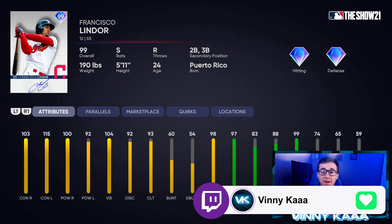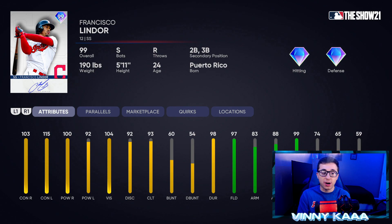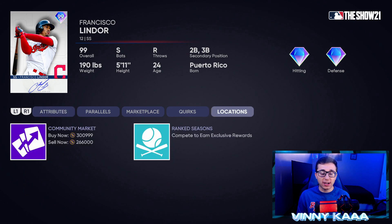At number 3, I'm going with the 99 Francisco Lindor. Giving him the nod over Barry Larkin because he's a switch hitter, has slightly better contact, and personally I like Lindor's swing better. In ranked seasons he's always a tough out — I can never strike him out. 103 contact against righties, 115 against lefties. Same 100 power against righties as Larkin, but Lindor is a better fielder: 97 fielding, 99 reaction time, 83 arm, 88 arm accuracy. Larkin is faster at 74 speed vs. Lindor's 65. This card is 300k on the market or available through ranked seasons.